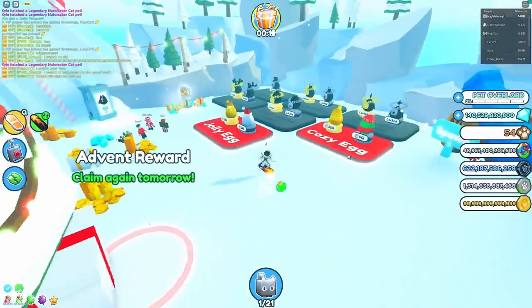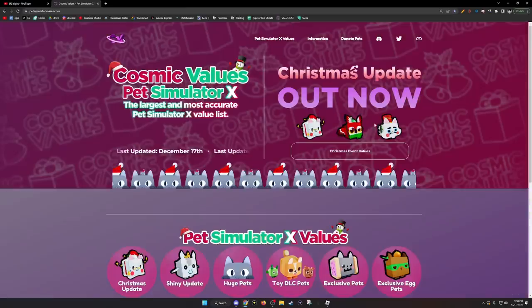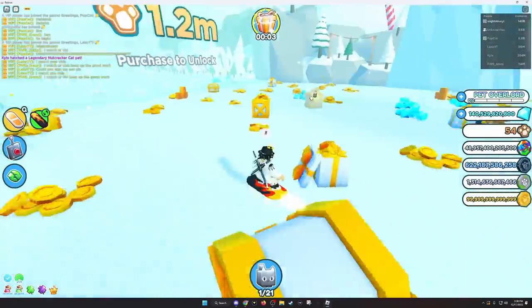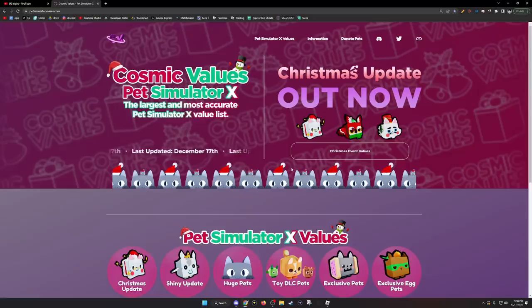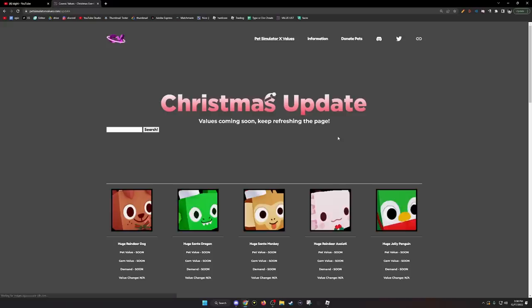Let's go look for the rarest pet in the game. I don't really know what it is, so let me go check the value list right now. I don't know anything about this update besides that. Let's go check out the brand new Cosmic Values list — there's probably so much stuff in this Christmas update.